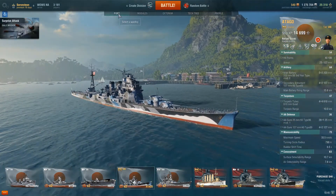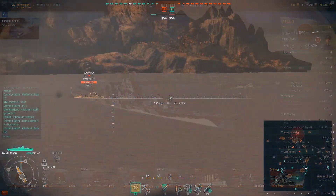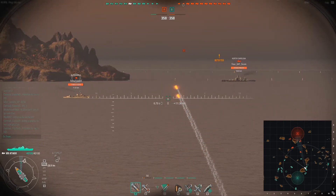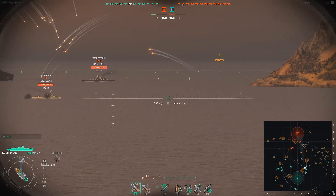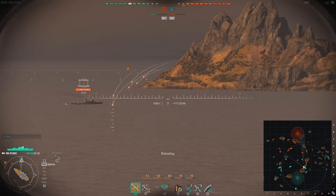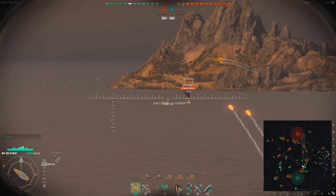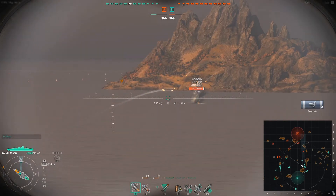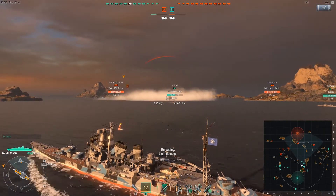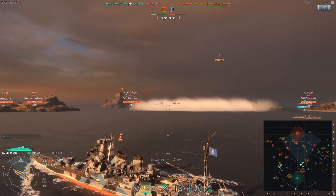In this first replay, you can see right off the bat I am moving up to support my friendly destroyers. That is one of the things the Atago is really good at — she has that 16 kilometer range, so she can move up and sit behind her destroyers, let them spot for her, and lay down cover fire. That's going to be really important in helping your team, because eliminating enemy destroyers gives your team a big advantage — it protects your battleships, puts the enemy team in the dark, and makes it a lot harder for them to target. You also want to help your destroyers cap zones, so you want to move up and support them.